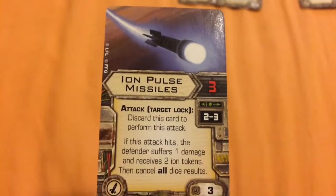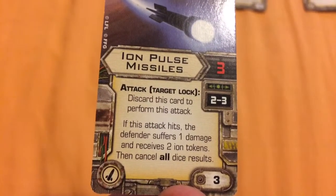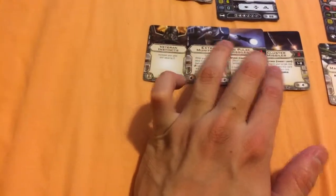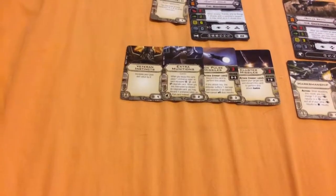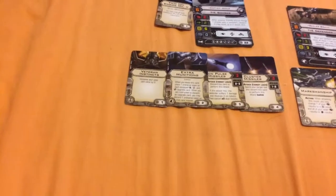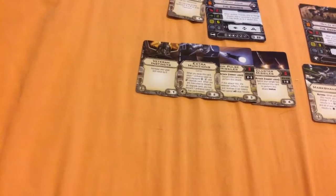For his first missile, we've gone with an Ion Pulse Missile. It has an attack value of 3 and can be used at range 2-3. It states: discard this card to perform this attack. If this attack hits, the defender suffers one damage and receives two Ion Tokens, then cancel all dice results. It's an upgraded version of the Ion Cannon, and it's especially useful against larger ships since they take two Ion Tokens to completely immobilize. It's also lethal against starfighters, disabling them for two turns and allowing Rexler, Mauler Mithel, and Jonas to get into a better firing position.